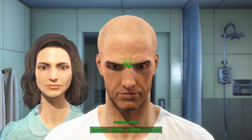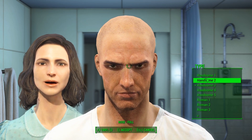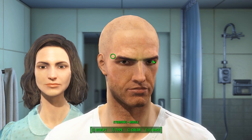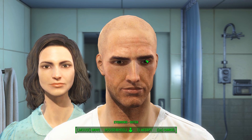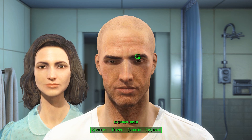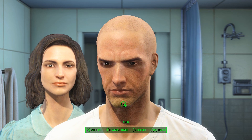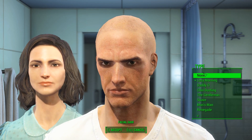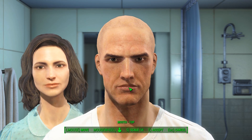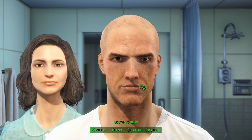Now here comes a tricky part — we want to take his nose and use the Handsome preset; I like to use Handsome One. So we're starting to kind of get the feel here. We want to bring these eyes down — then bring those in. For facial hair, we want to go to None because he doesn't really have facial hair.